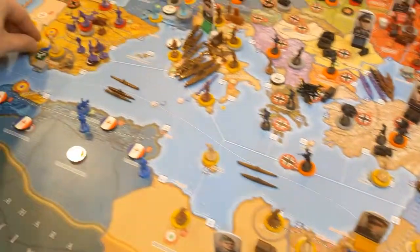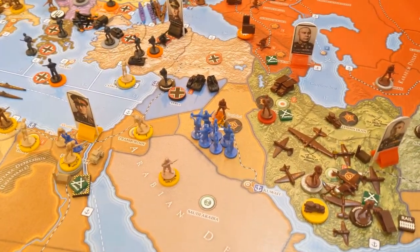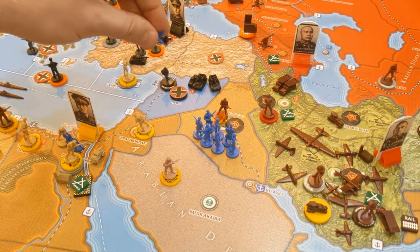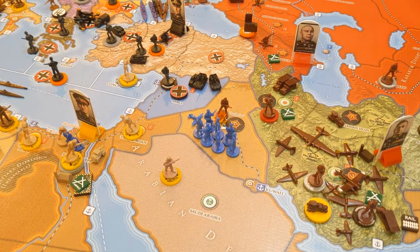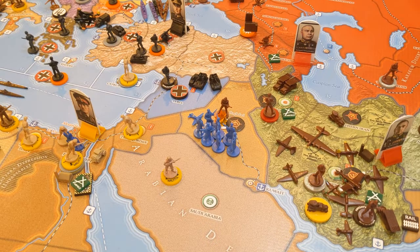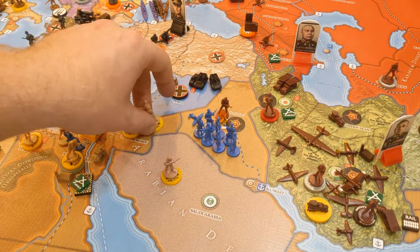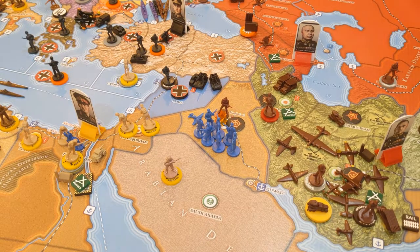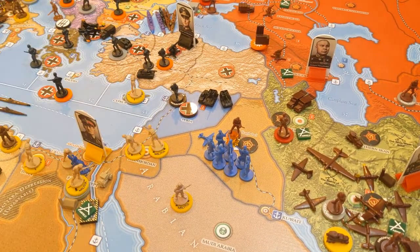One last thing — I do have a fighter here in Gibraltar, going one, two, three, four, and it's still got one more movement. We could probably land it in Transjordan. That is a jet fighter too. And I remember now — that dice roll was for Transjordan: two militia here backing up that attack, so we have something to throw around later on.